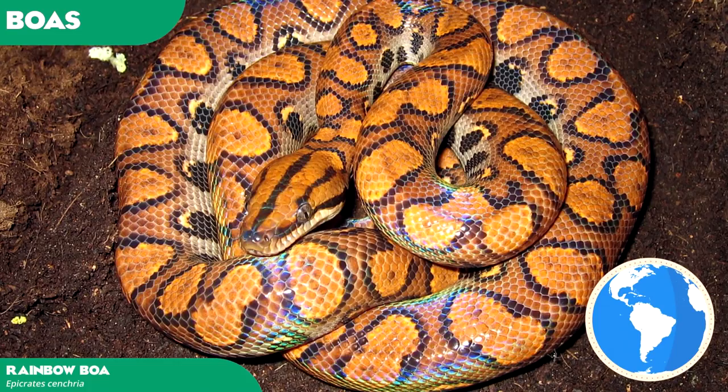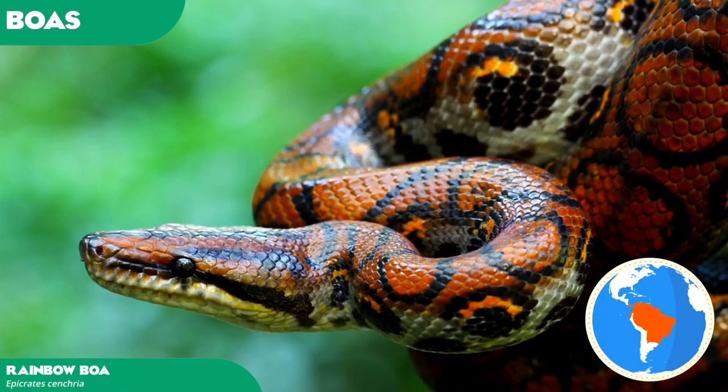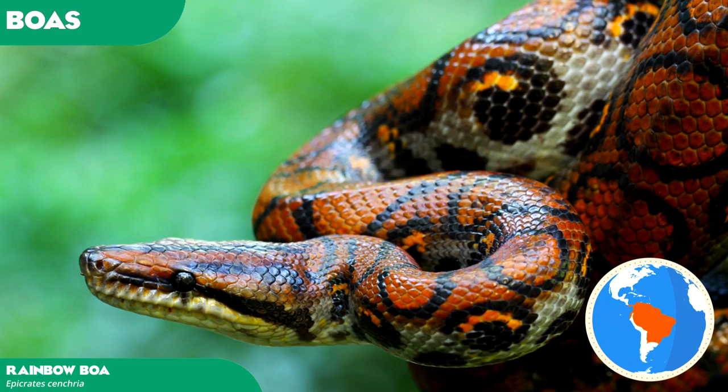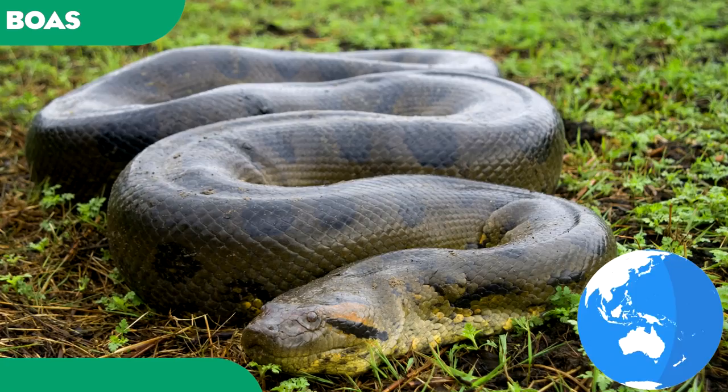Widely distributed from Panama to Argentina, the Rainbow Boa is one of South America's most common Boa species, notable for its iridescent and holographic sheen, which makes it an attractive snake specimen for exhibitation. Despite very specific humidity and heat requirements, Rainbow Boas were common on the pet trade, but recent crackdowns have resulted in more specialised showcasing in zoos and wildlife parks. A possibility.